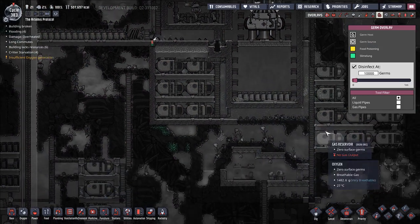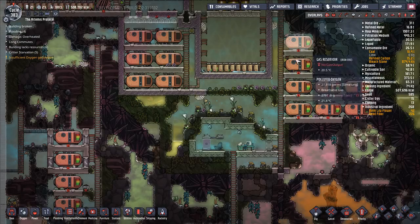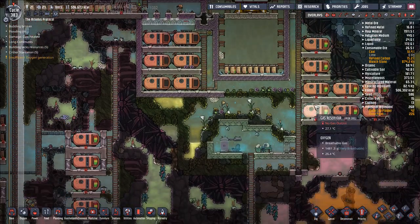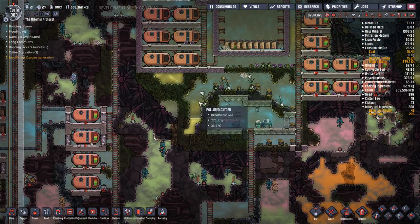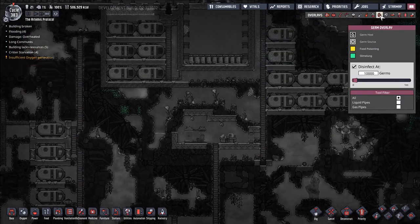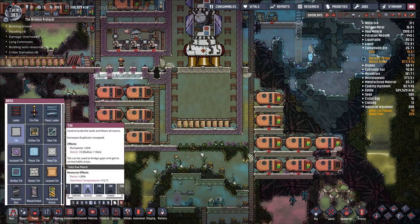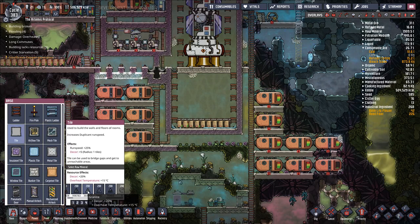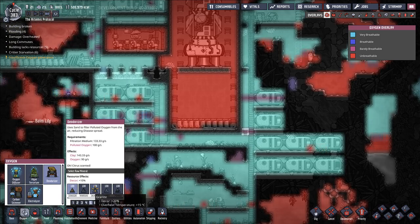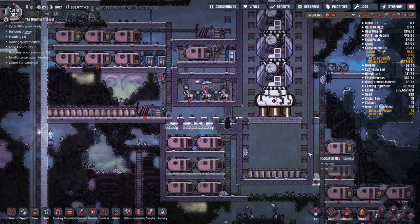It's our germ situation — we have slime lung up in here, and it's not quite what I want to see. Oh, because there's polluted oxygen in here, isn't there? Where did the polluted oxygen come from — just the slime sitting here? How did I get a germ pocket right there? Interesting. Let's go ahead and build ourselves just a granite tile right here and a deodorizer. Not that we have significant problems here, but let's go ahead and clean up this air a little bit.